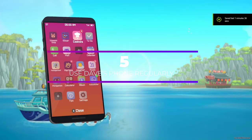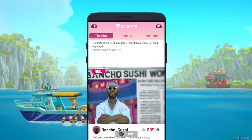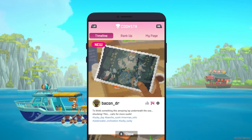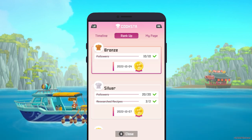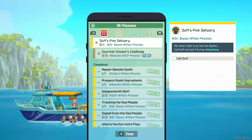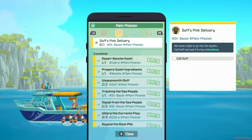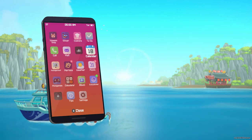Dave's phone has a number of handy apps and features that can help you succeed in the game. You can use the contact app to get tips from Dave's friends, the email app to keep track of your assignments, and the to-do list app to stay organized. By using Dave's phone regularly you can get loads of helpful tips and complete your assignments more easily.